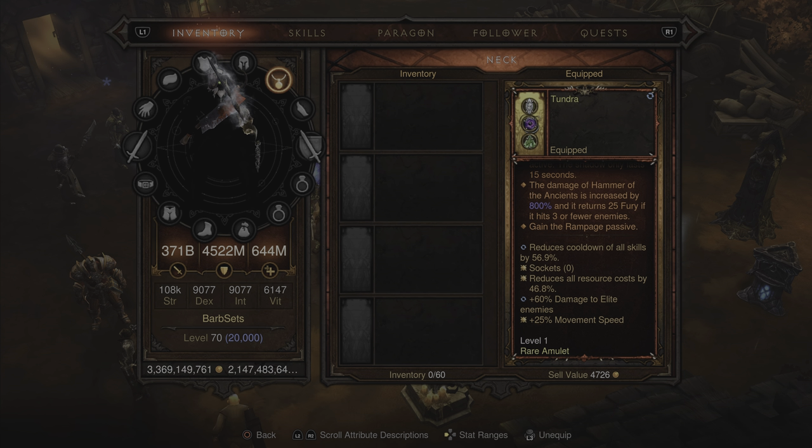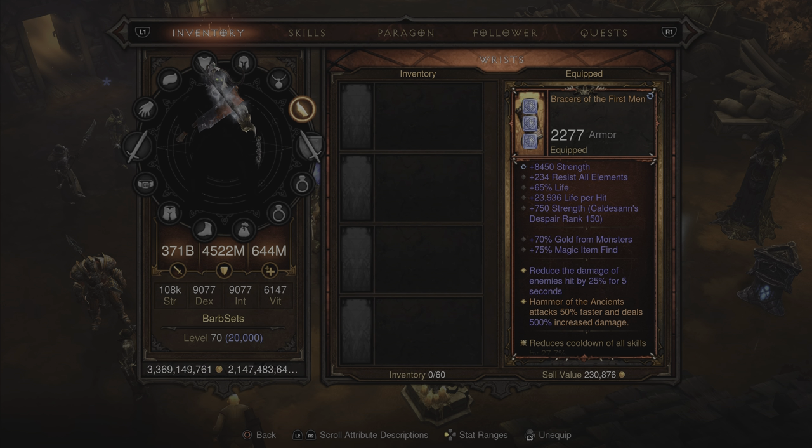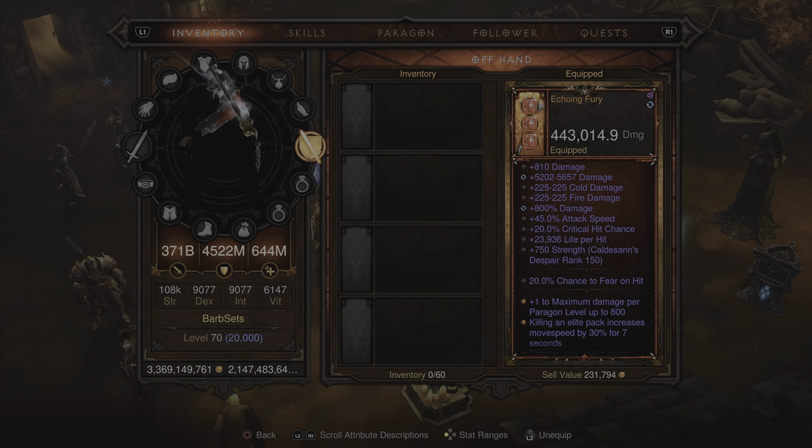You're also getting the Rampage passive, which is pretty nice. Cooldown reduction is at 56.9%, resource cost reduction at 46.8%, 60% damage to enemies, and 25% movement speed increase. Moving into the Bracers, these are the Bracers of the First Men — buffing our Hammer of the Ancients to attack 50% faster and deal 500% increased damage. That brings our grand total to 2,100% just off these three pieces — absolute insanity. 75% magic item find. Pretty much identical to the other gear otherwise.